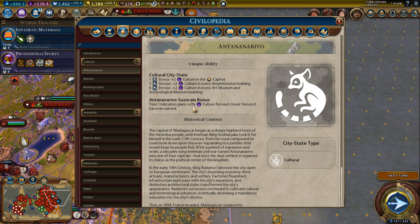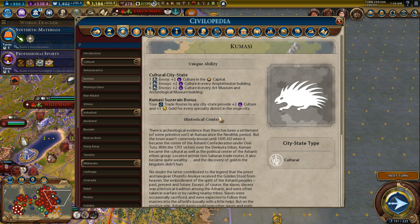Antananarivo: your civilization gains plus two percent culture for each great person it has ever earned. If you're going for a cultural victory, this is nice because you're probably going to be getting a lot of great people. If you have ten great people — which is totally doable — you can get an extra twenty percent culture. It's a nice extra to have, but not a game winner.